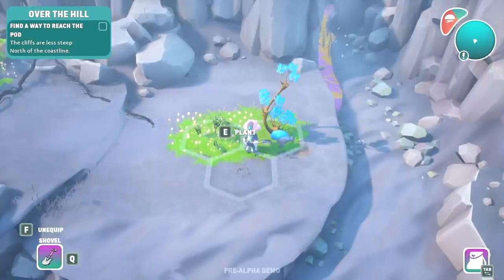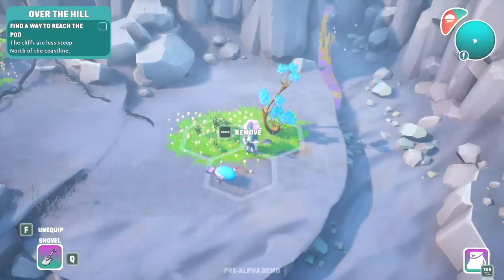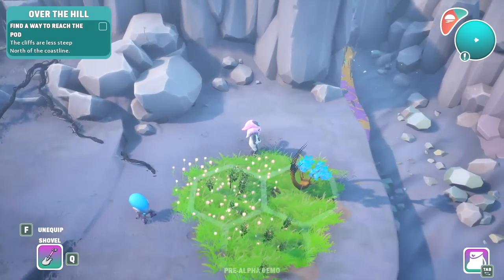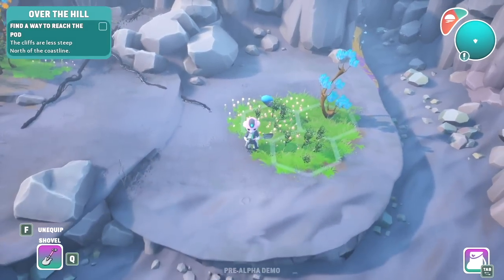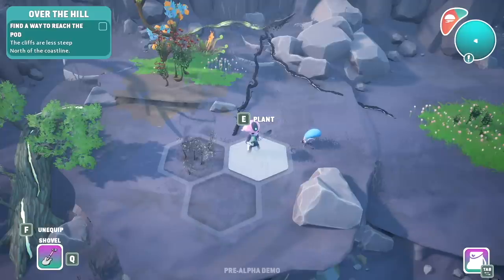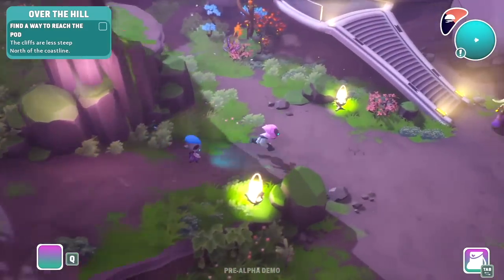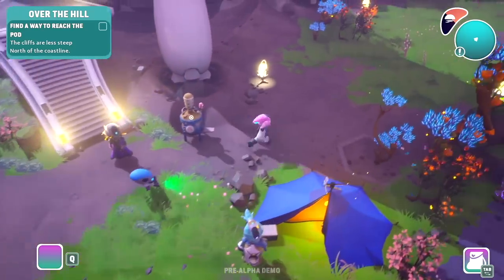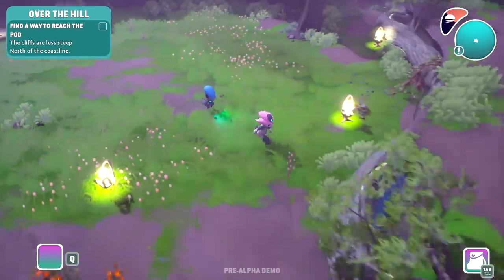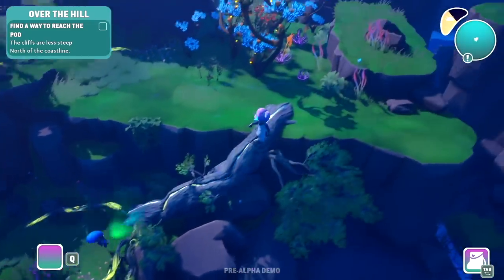I have to find the areas with the little honeycomb patterns — that's where you can plant stuff, and you have to plant different types. There's the fern, the tree, and the herbs — plant those three next to each other to make them all react and grow. I'll just keep running around doing that. Look at my little planet slowly but surely coming back to life. I love seeing little pockets of green where they weren't before.